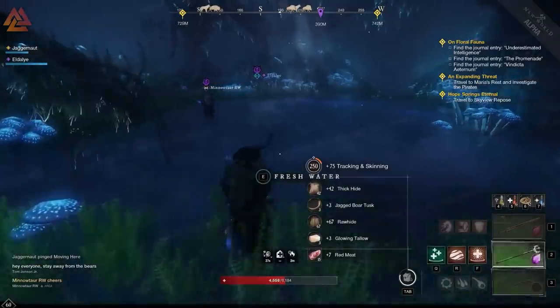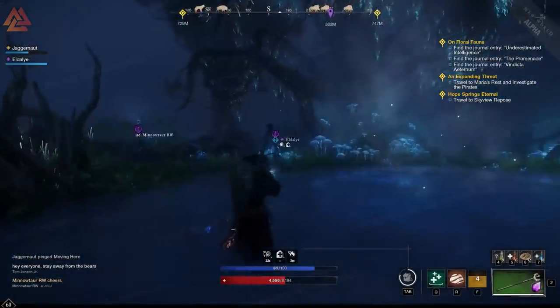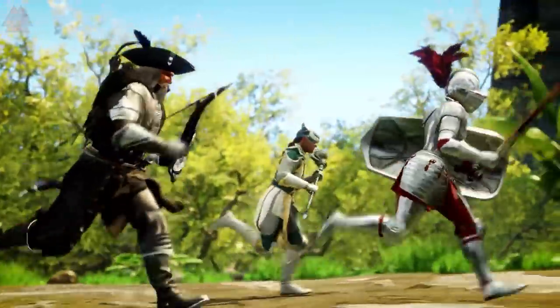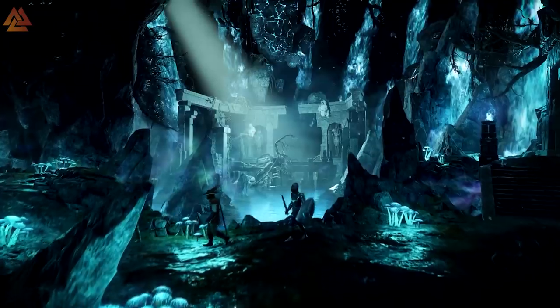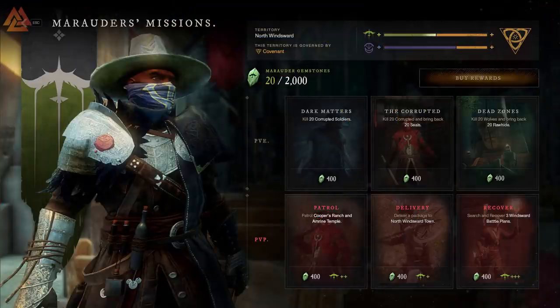Let's move into questing. When it comes to leveling up to 60, you can do it in a combination of ways. There are faction missions, town projects, side missions, and the main story quests. The main story quests are spread out across your journey to 60 and won't always be right after one another, so you'll need to do some leveling in between. Faction missions are opened up at level 10 when you first choose a faction to join — we'll dive deeper into those here in a little bit.